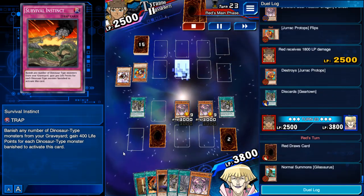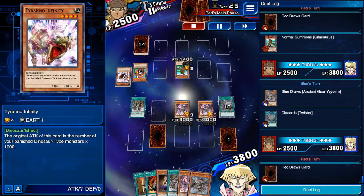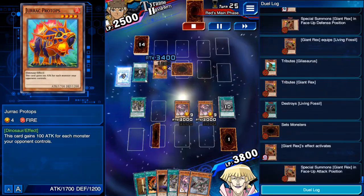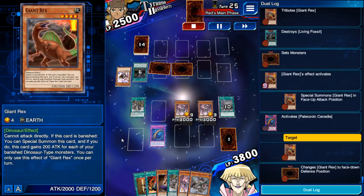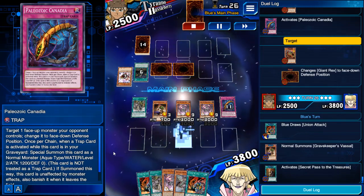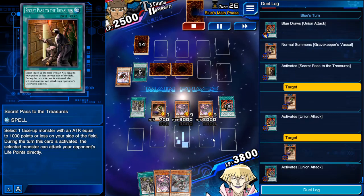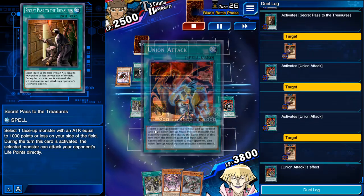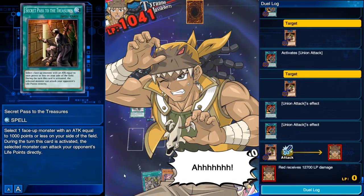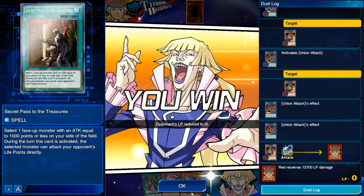After he plays that, he puts out Tyranno Infinity and one of the other monsters — that guy gets enormous and was at 3,400. That's why you need the Canadia and the Enemy Controller. For the final attack, you basically activate Secret Passage to the Treasure, attack with two monsters, then attack directly. Overall, the things you need are simple and it's really affordable.